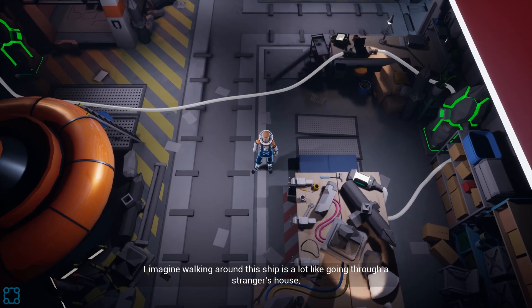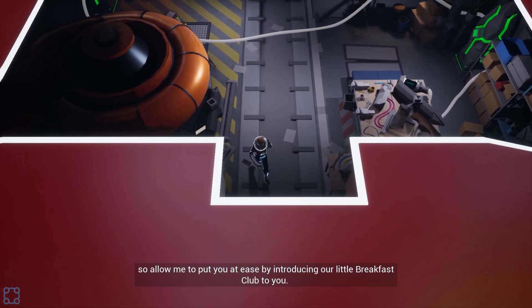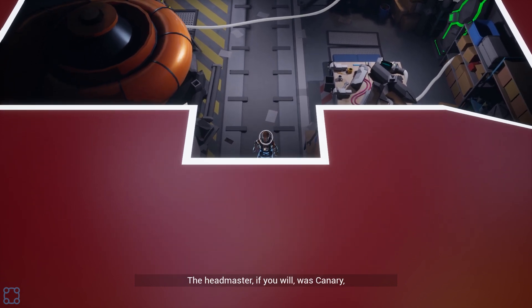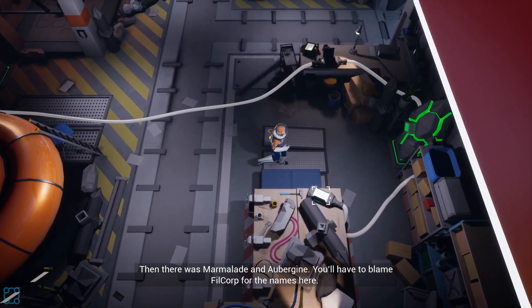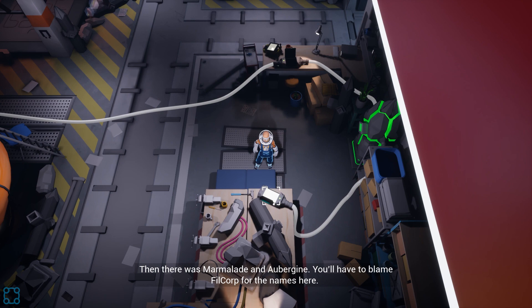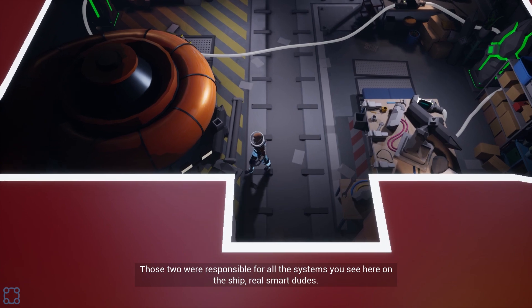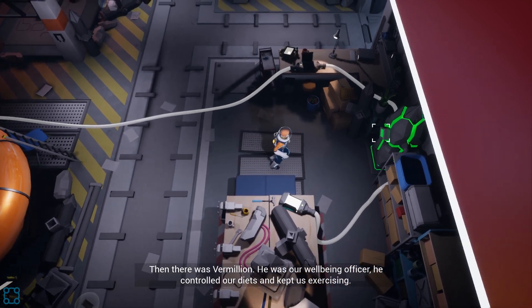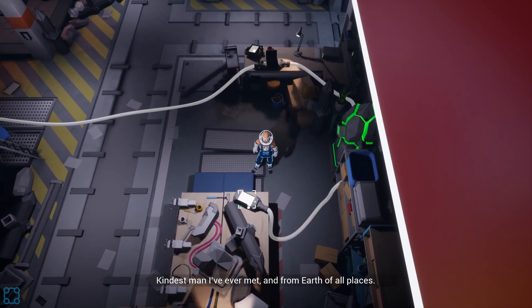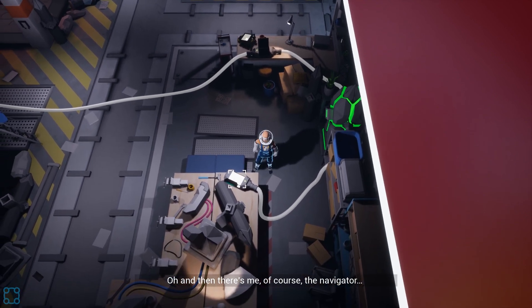Allow me to put you at ease by introducing our little breakfast club. The headmaster, if you will, was Canary — she headed up research here. Then there was Marmalade and Aubergine. You'll have to blame Philkor for the names — those two were responsible for all the systems on the ship, real smart dudes. Then there was Vermilion, our well-being officer — he controlled our diets and kept us exercising. Kindest man I've ever met, and from Earth of all places. Finally, there was our botanist, Pistachio. And there's me, of course — the navigator.